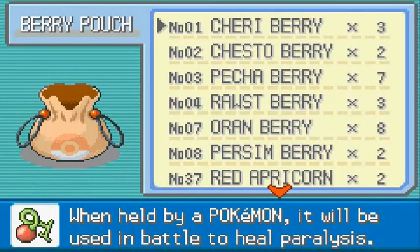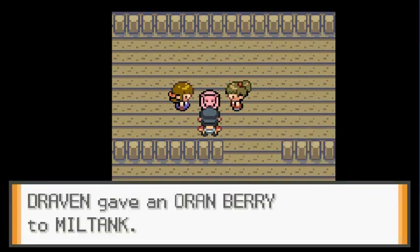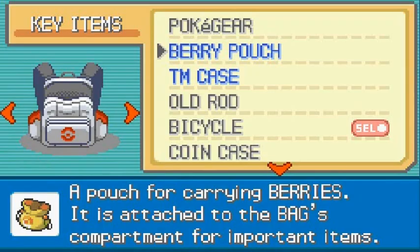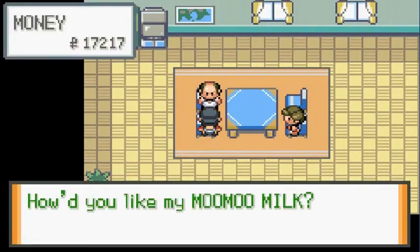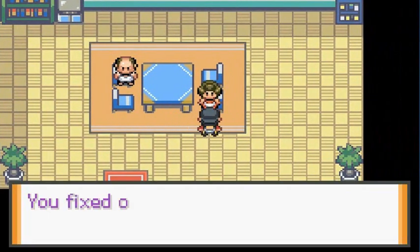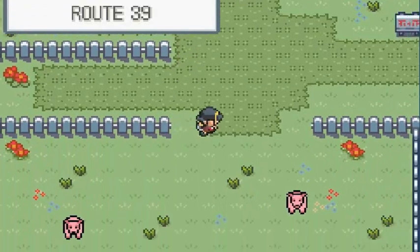Let's check the berry pouch — we have eight Oran berries. Let's give them to the Miltank and see how many it takes. Oh crap, it took all eight! Wait — actually it got better with seven. So you need seven Oran berries to restore this Miltank's health. After that they give you TM13, which is Snore. We saved a Moo Moo's life!